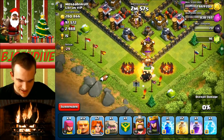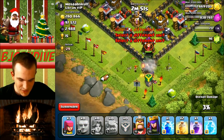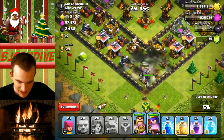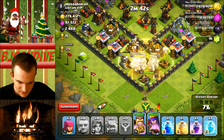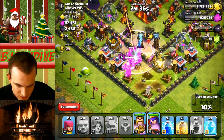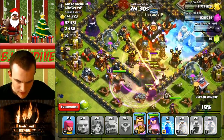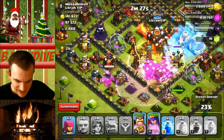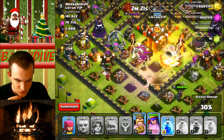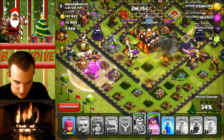No spring traps there, which is good. I'm going to put down my golem. I'm going to put them all in the same spot because I just want to break that wall as quick as possible. They'll spread out once they get in there. My heroes are actually going to head that way too, so that'll be nice. Look at those bombs — I'm going to put down a heal spell on them now. Alright, rage spell's coming in. I'm not too concerned about the single-target inferno towers on them. He doesn't have any clan castle troops, which is nice. My king is not going to go towards the center though.